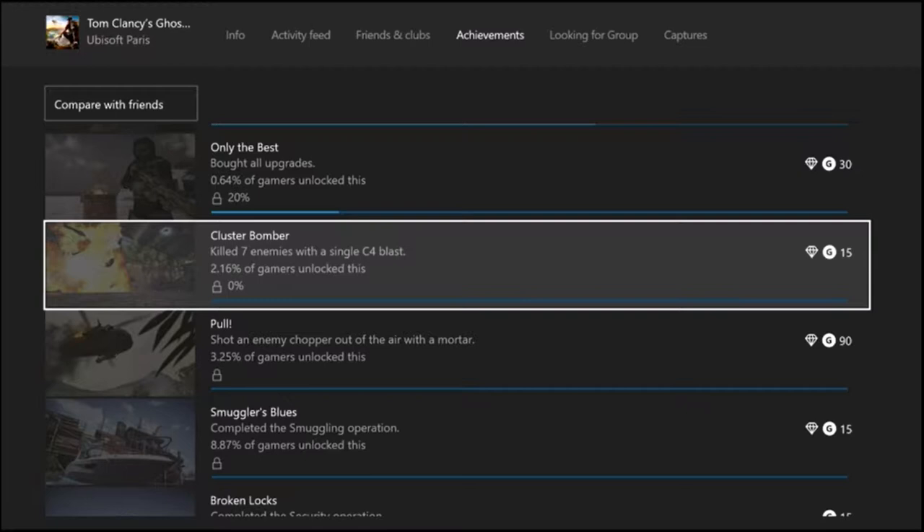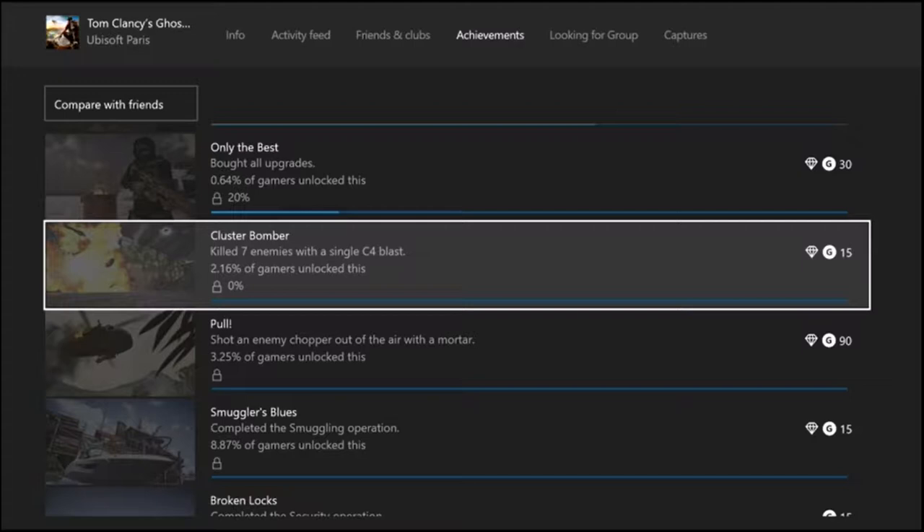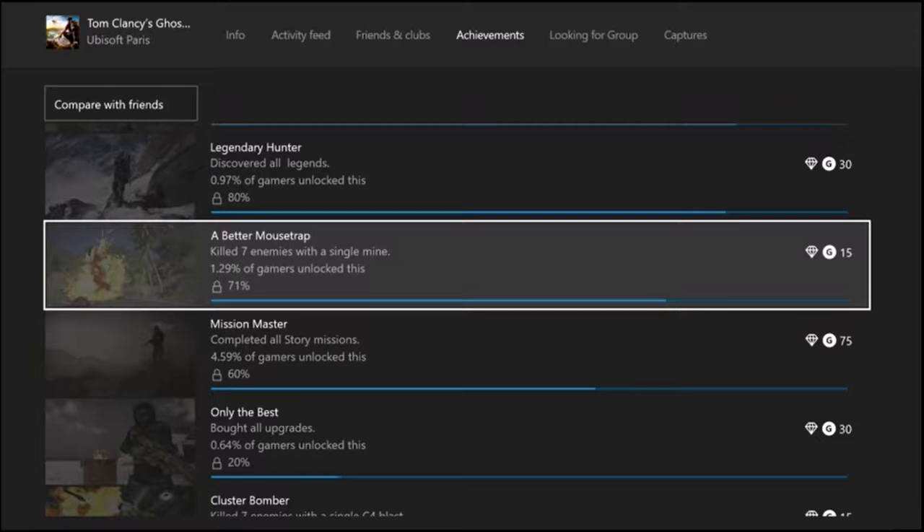I've heard they are difficult to get so I don't know how many attempts it's going to take. There are other achievements like the 'Pull' achievement — shot an enemy chopper out of the air with a mortar — but these are the ones everyone is going crazy over. The second achievement is 'A Better Mousetrap': killed seven enemies with a single mine. That is the second one we are going for.